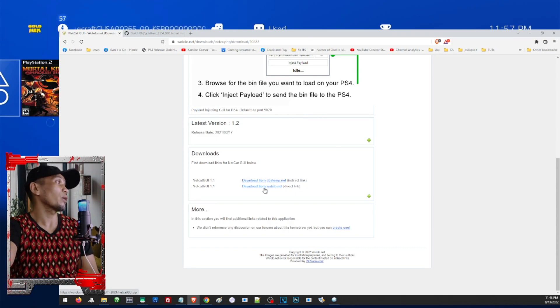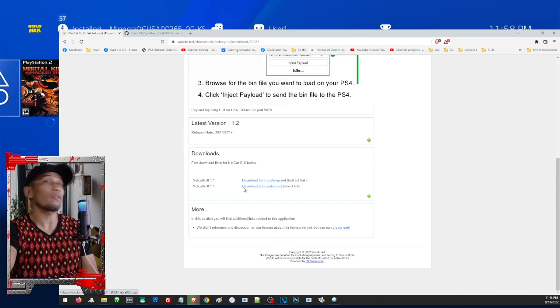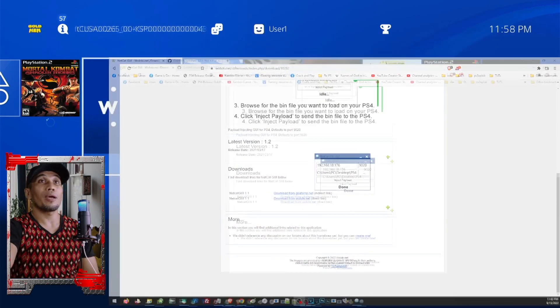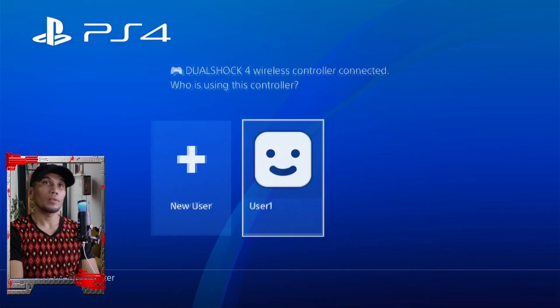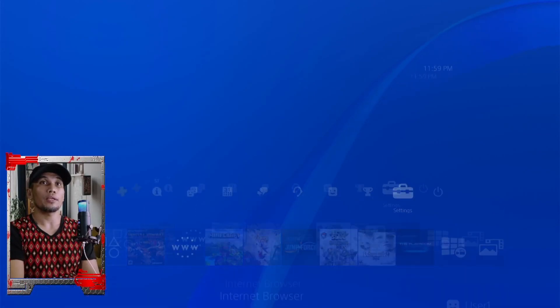It will automatically download the file. Once you have downloaded both files, run the program — the Netcat GUI — and here we are going to enter the IP address of the PS4. Let's restart the PS4 first.